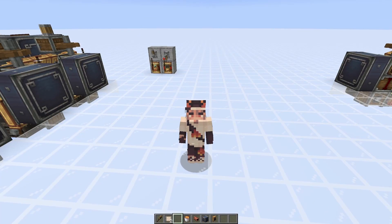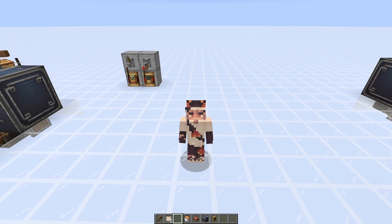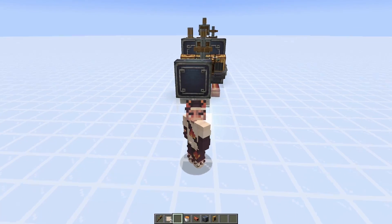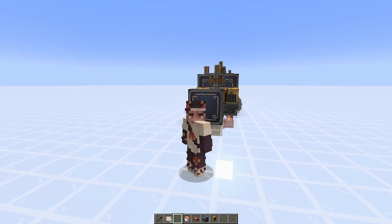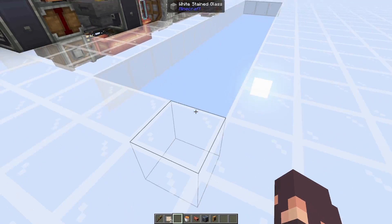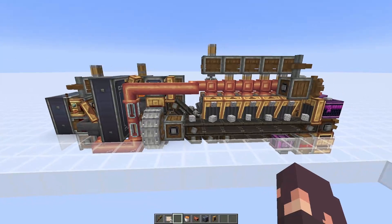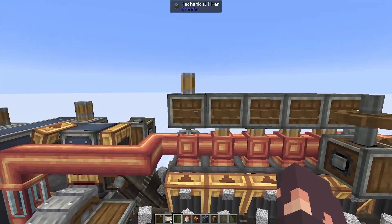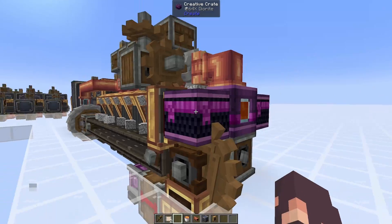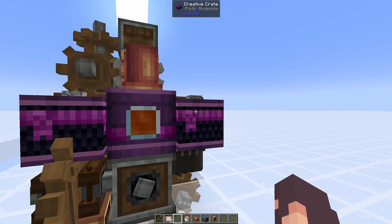Now moving on to the tutorial — I'm going to have all of the ingredients you'll need in the description below for only one module. If you want to make three, just triple it and follow the tutorial three times. You're going to need a three-wide space that is 15 blocks long and five blocks tall. The only five-block section is these mechanical mixers up at the very top — otherwise it is four blocks tall.